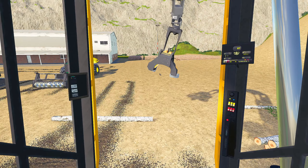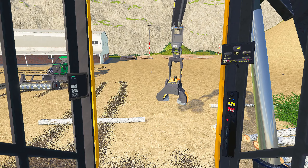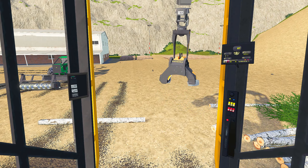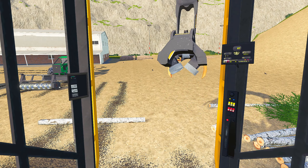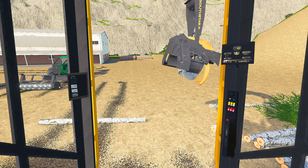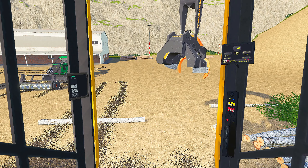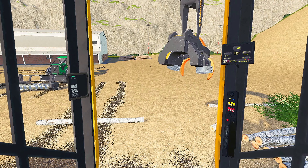When these heads spawn now — when you buy them — they load in with these secondary arms open. The previous versions of my advanced heads had the arms closed, so anybody who didn't set those controls could never use them because the arms were always closed. Now when you buy this head, these are always open, so it's really easy to actually use them.